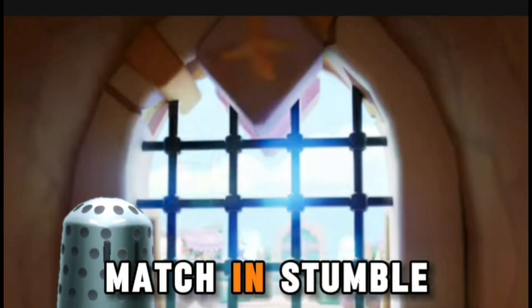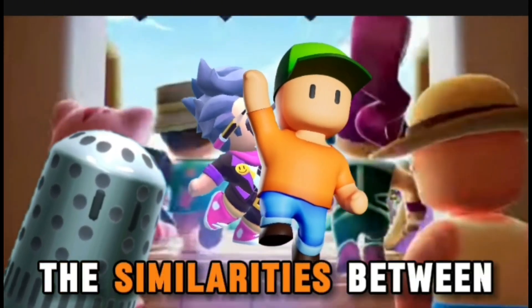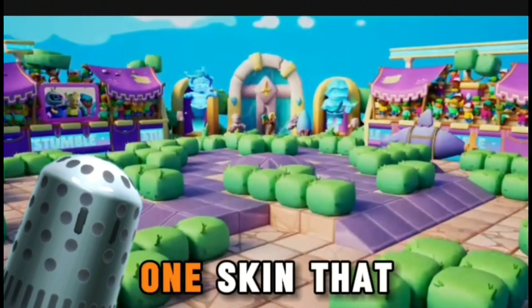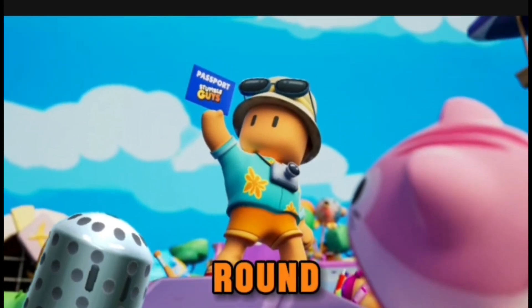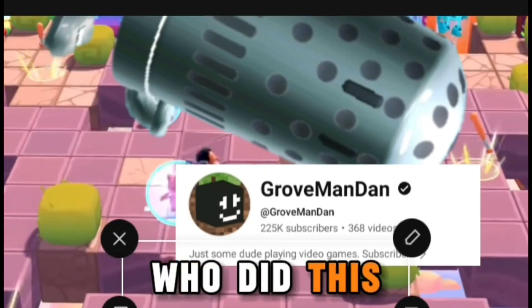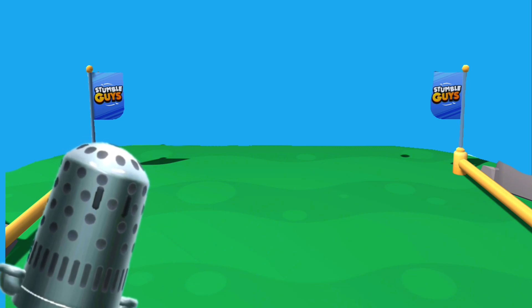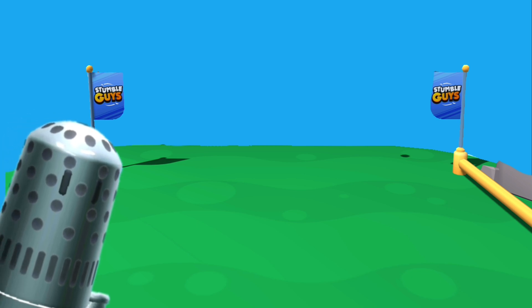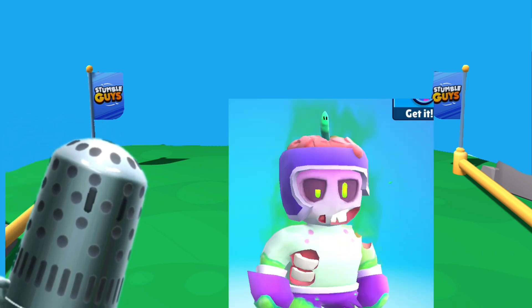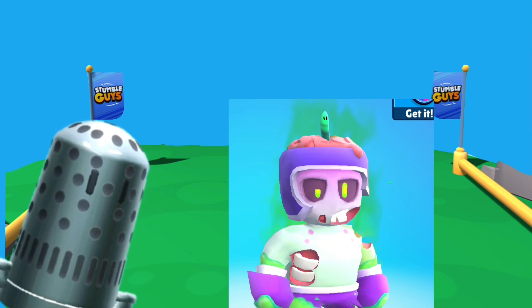Today we're going to be playing skin match in Stumble Guys with Sarmiento. Here's how it works: I'm going to choose a skin and then he's going to choose a skin, and we have to think of the similarities between those two skins and think of one skin that matches between them. If we both get the same skin, we move on to the next round. Thanks to Groovedanman for the idea, who did this over in Minecraft.